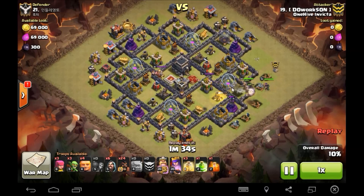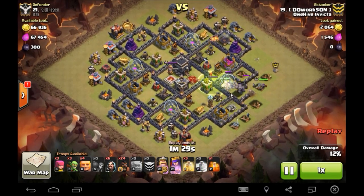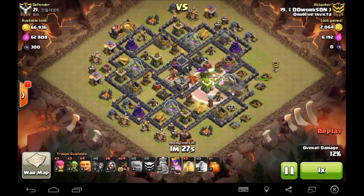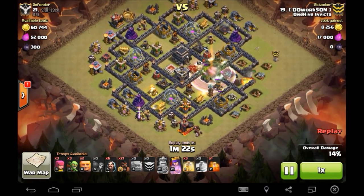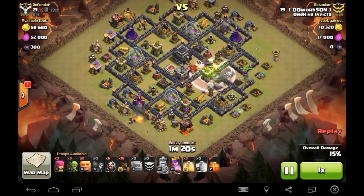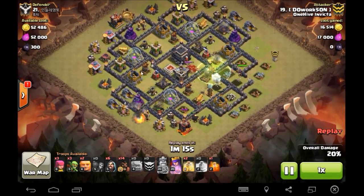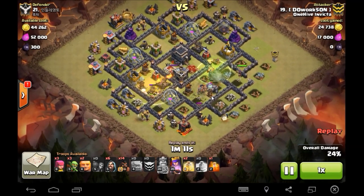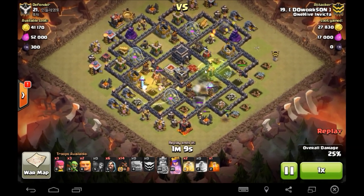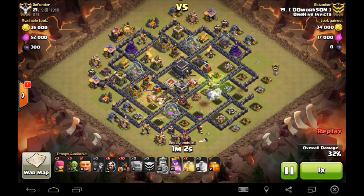DWS goes ahead and takes a huge section between the two at the five o'clock position, starts working those golems in. Nice patience on his king - king's going to go in right there, jumping right at that queen. Raging it up, defensive queen goes down. Trash is getting taken care of and two giants go down to do some tanking. He sends in a two-three finger drop on these bottom defenses and starts working his hogs all around the ring. First heal goes down - there's that other Tesla.